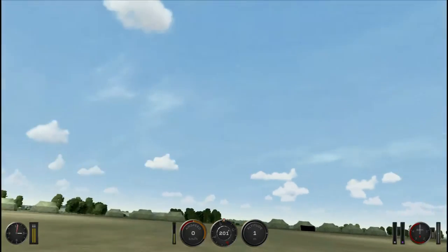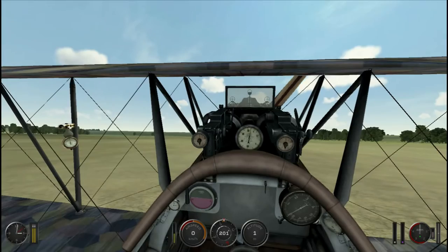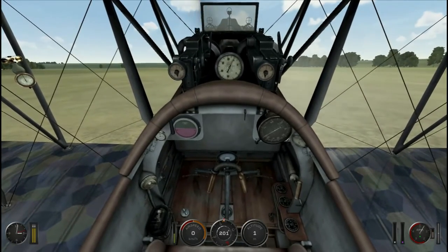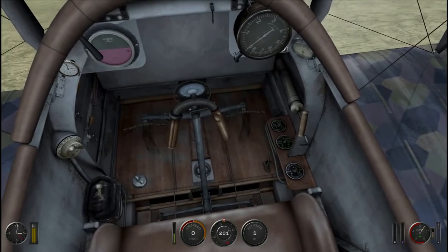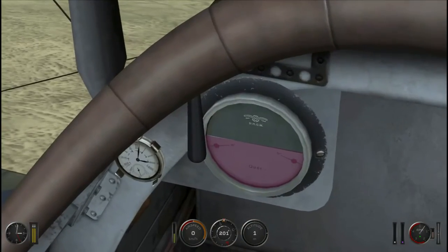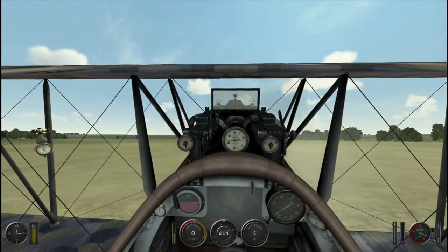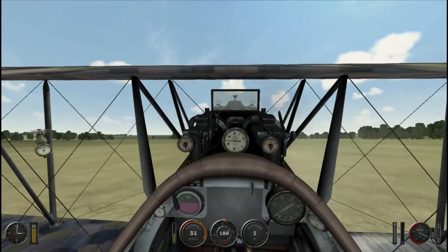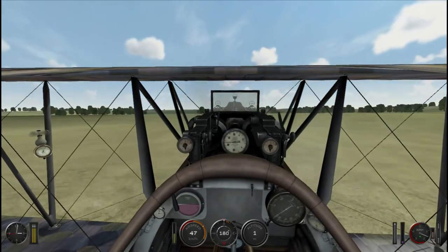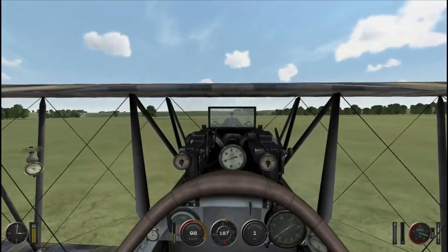I think I need to lift off, otherwise this Newport over there will kill me. Let's switch on the engine — there's no mixture to worry about, but there is a radiator to worry about. Looking up ahead, first off I can see my speed, which is a huge deal — I can see how fast I'm going. Super helpful. I can also see my RPM, which is also really helpful.